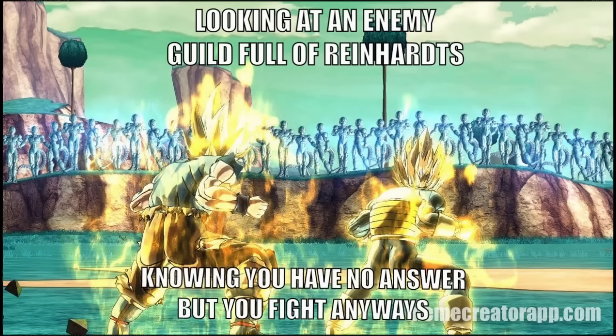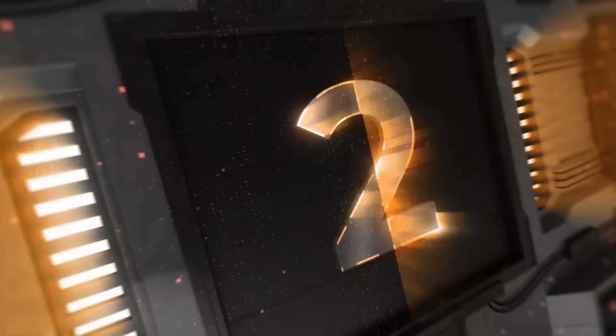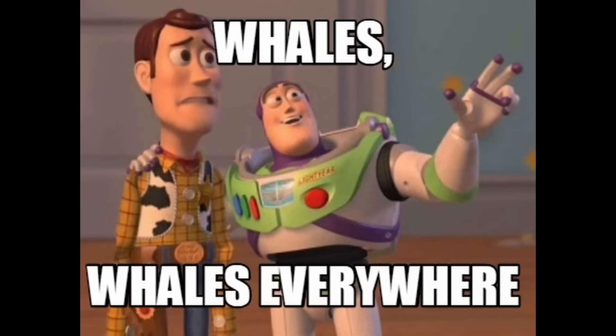Community highlight number three: looking at an enemy guild full of Ryan Hearts knowing you have no answer, but you fight anyways — we all got those. Community highlight number two: whales everywhere. We see this every day — people spent way too much money on this game.